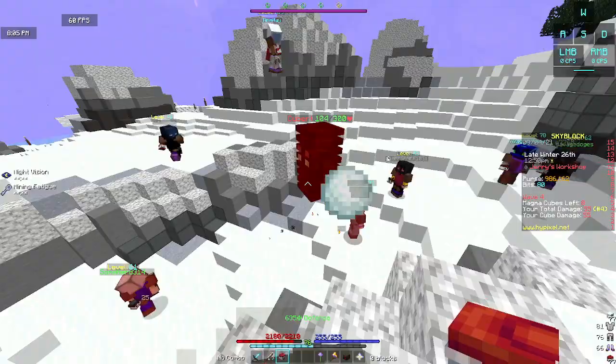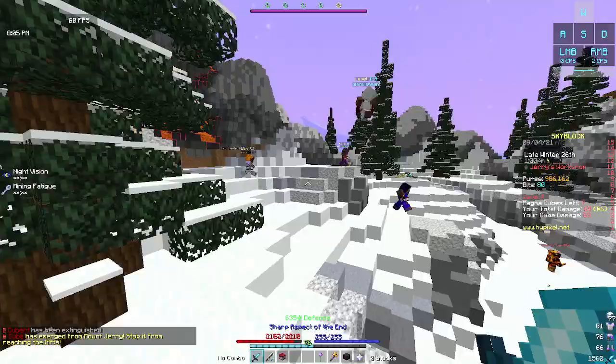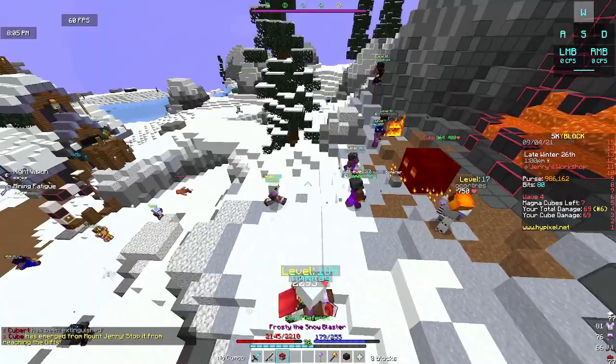Especially when they get bigger, make sure to move your crosshair up and down when they're jumping to get the most amount of hits off on them as you can.